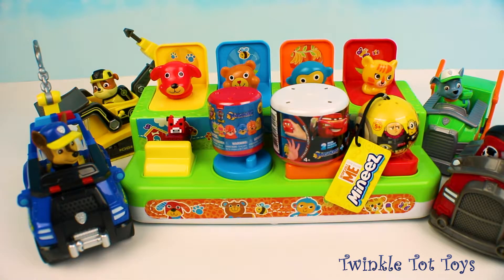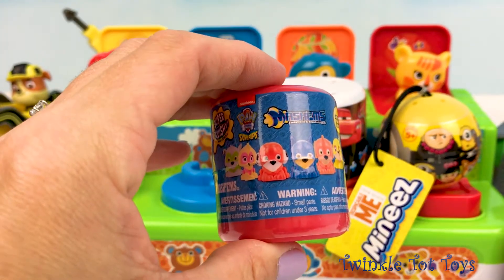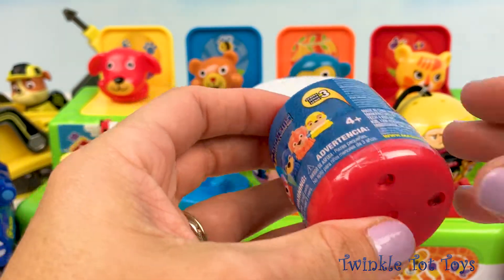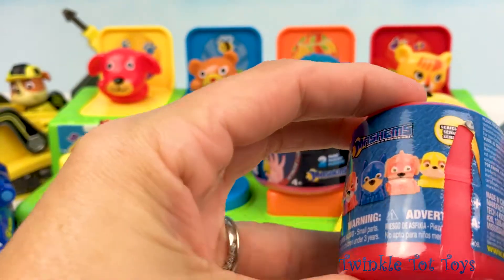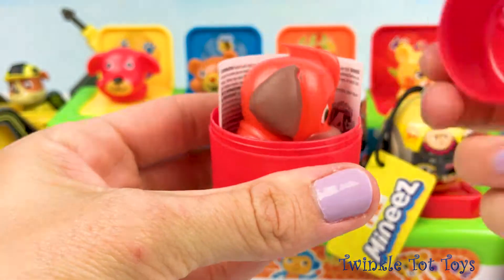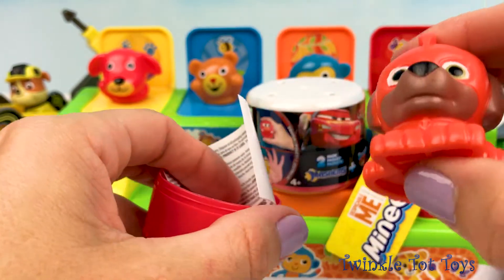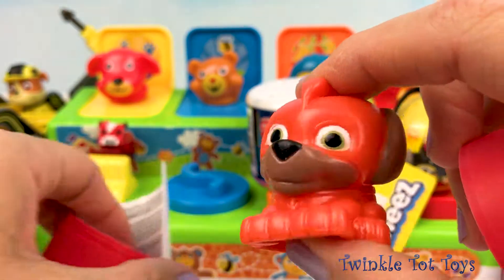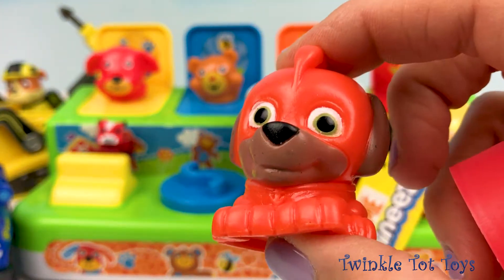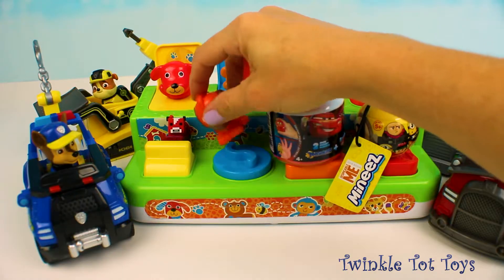Our next friend with a surprise is our bear, and he looks like he has a Paw Patrol Mashem. How cool would it be if you got a Rubble? Let's open it up — one, two, and three. It's not a Rubble at all. This is a Zuma pup. We got a Zuma Mashem! How fun is that, Mr. Bear? You can play with him all day and squish his little squishy head. Let's put him over here.